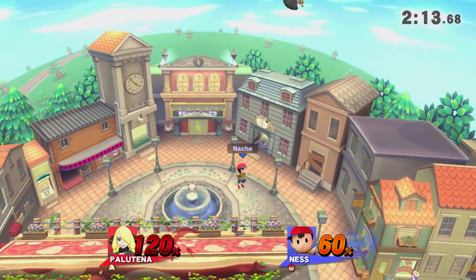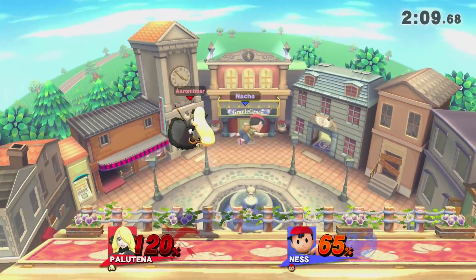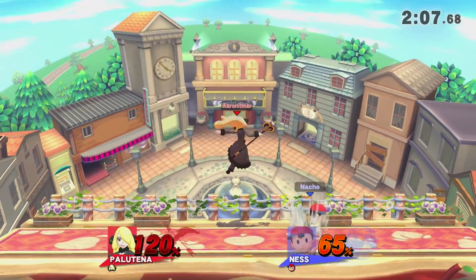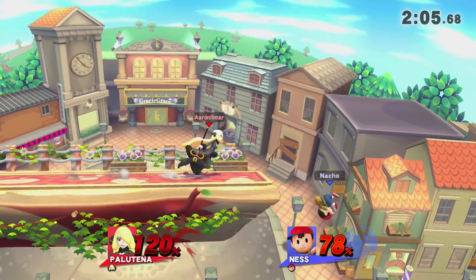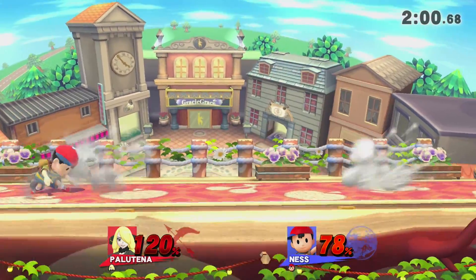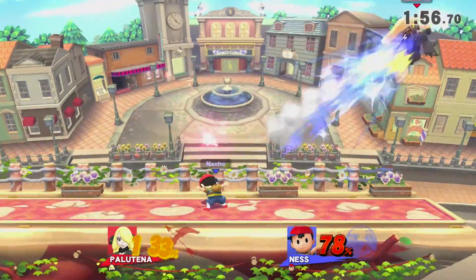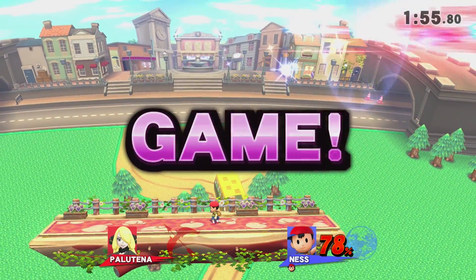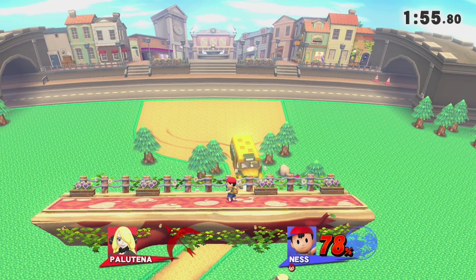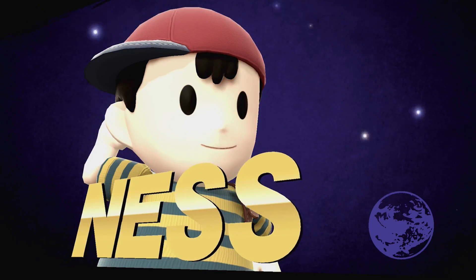I tried to get a counter out — actually I wanted an up air, I just mis-inputed. No way that back air didn't hit. There's no way that back air didn't hit — it should have. The hitbox must be very brief on it.